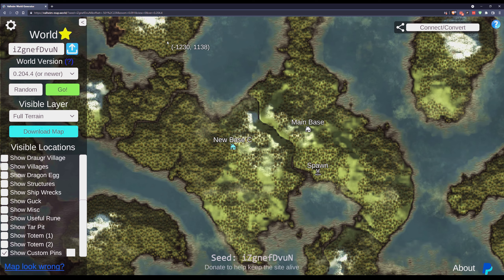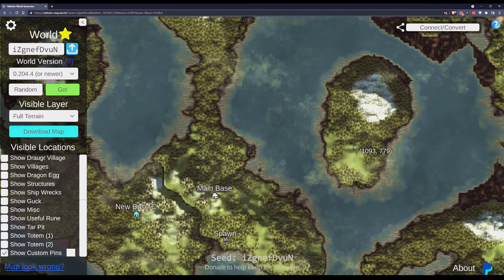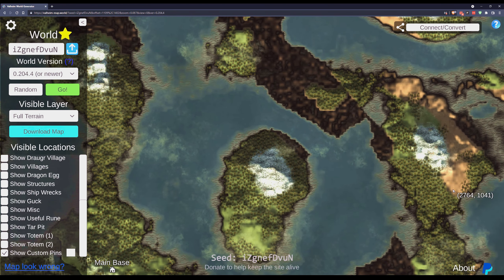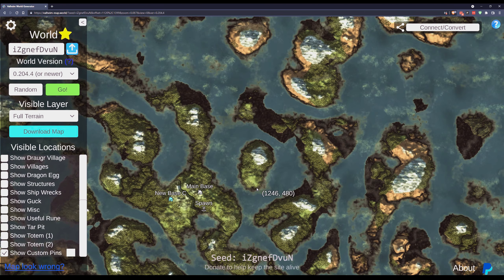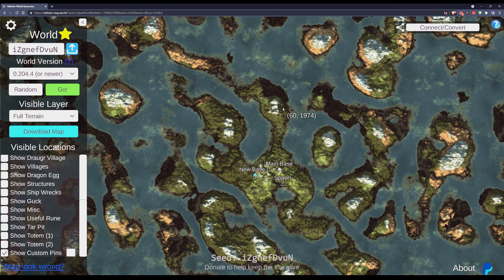There is a teleportation system if you cheat in Valheim and turn on the cheat console that will allow you to jump to any coordinate. So perhaps you died while making a terrible plains run and you just want to teleport over, grab your body, and head for the hills. This teleportation cheat requires the coordinates, and this is the easiest way that I know to get the coordinates of where you want to beam to.